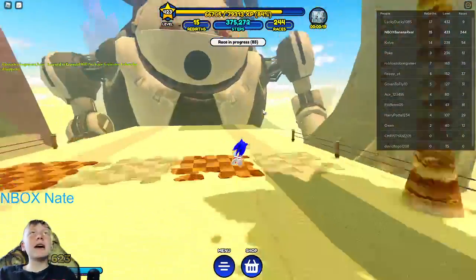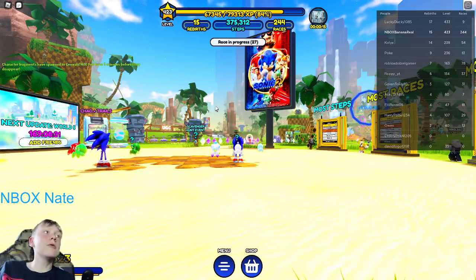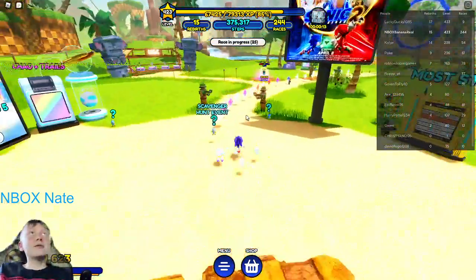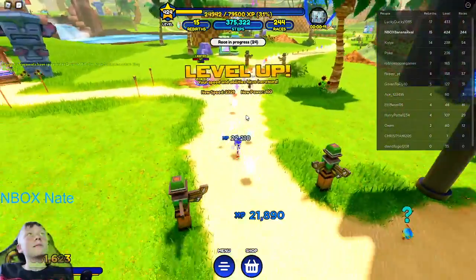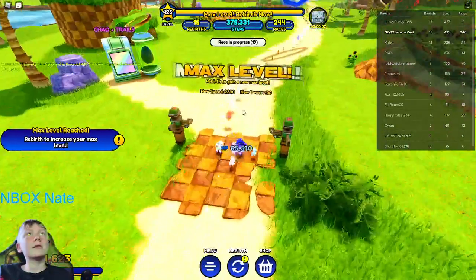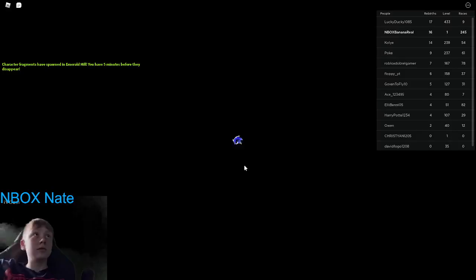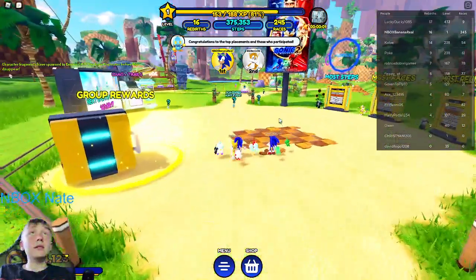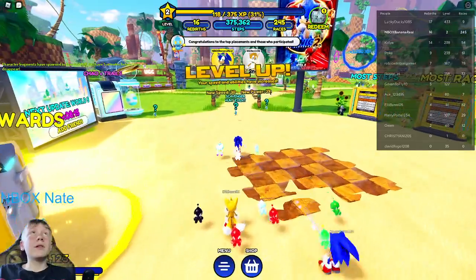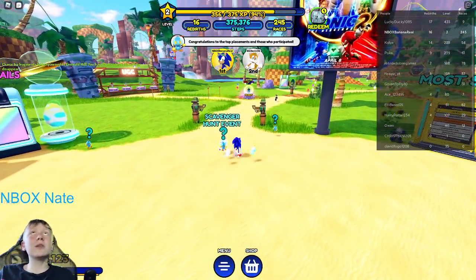I also hate when that happens — when I jump too high. Normally I can completely jump over that, but that time it was just me hitting my head. Also, we can get a rebirth here real quick. Yeah, okay, so that'll get us a multiplier, and now we can get a little bit more. Just walking to the XP shards levels me up a ton.